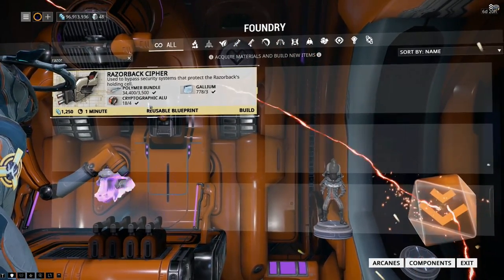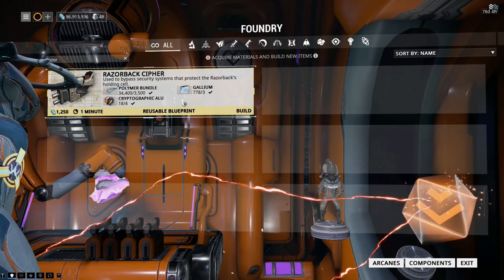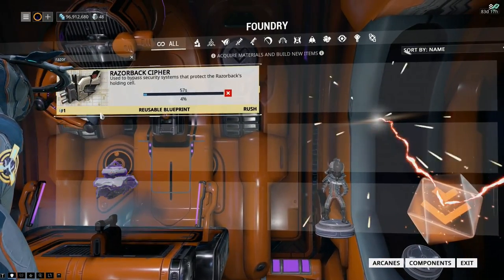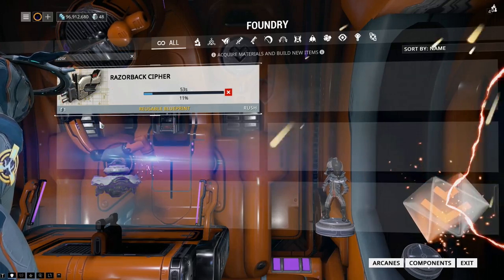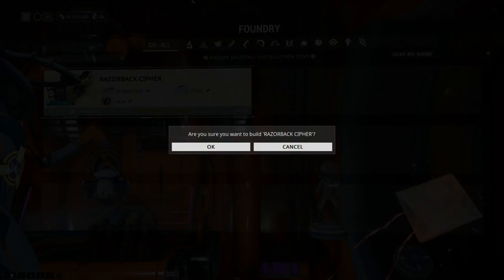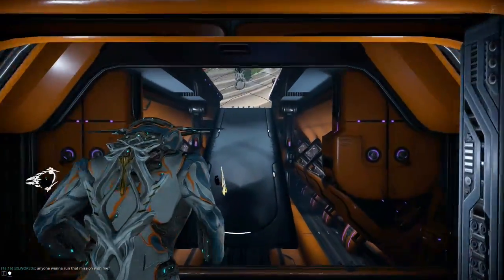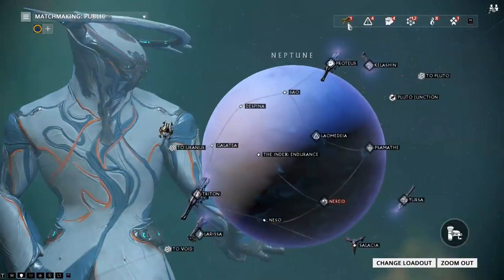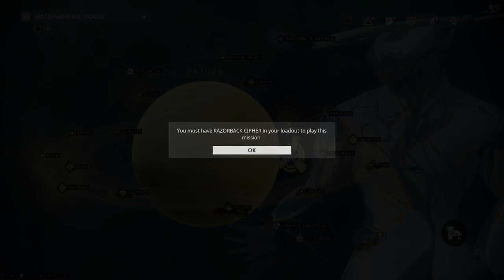Assuming you don't get distracted and go back in, you can then build this. It takes a minute, it does need three Gallium and three and a half thousand Polymer Bundles, but only taking a minute is its saving point considering how much of a pain it is to farm Archwing. Because you can only use one of these at a time, you're not having to rush the next one — set it off, and that one minute will be done by the time you've clicked through and actually completed the mission.